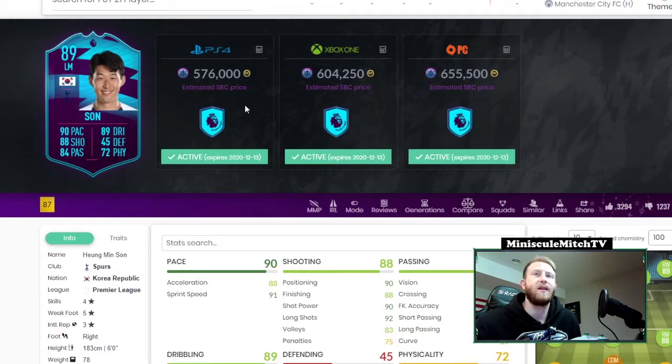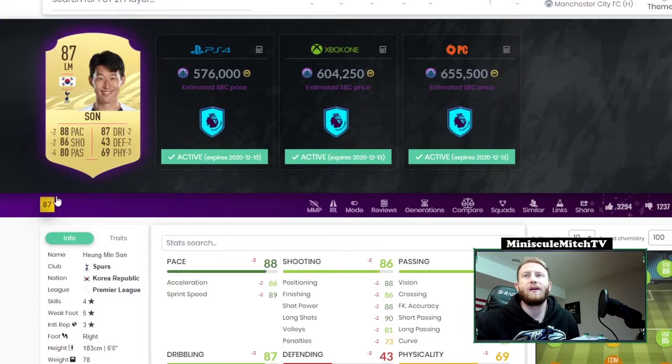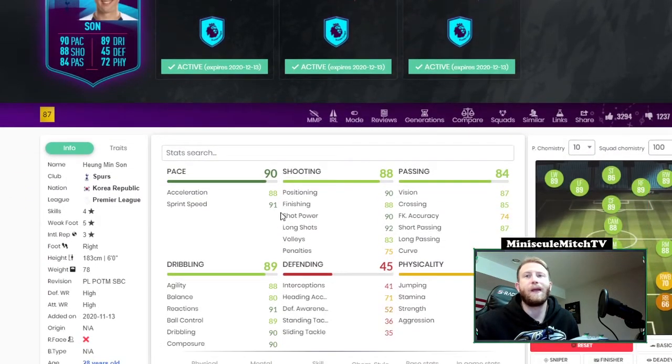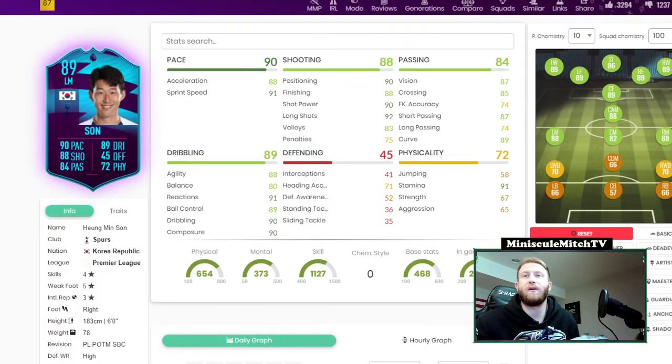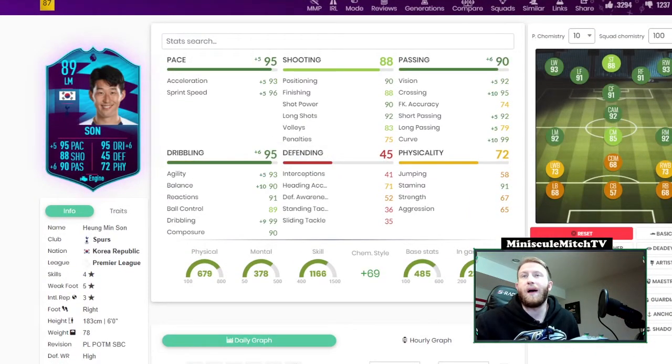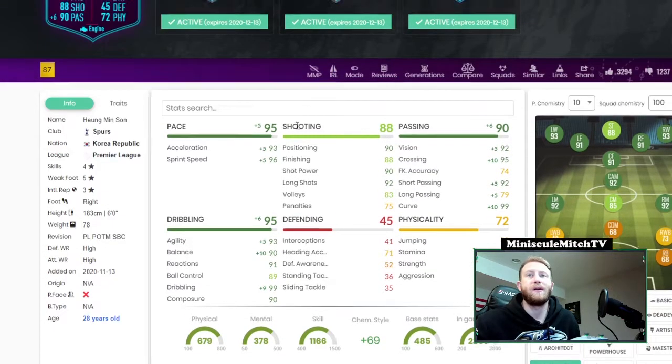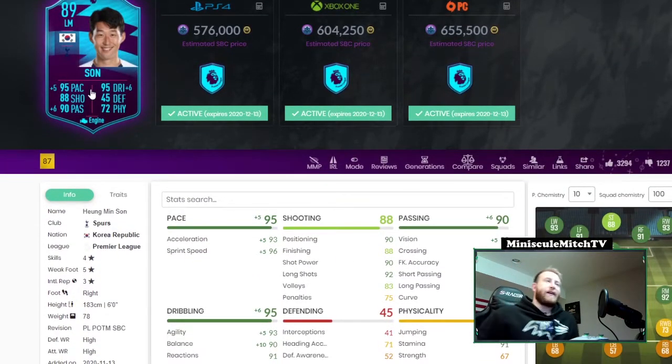Finally, overnight last night we had the Heung-min Son Player of the Month card get released. Love the card design, love Son — but do not love the price. 600k for an 89 rated when you can pay 95k for an 87. The stats are amazing on this card, don't get me wrong, but I'll probably throw an engine on here to boost up the dribbling and pace. Really good card.